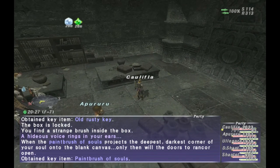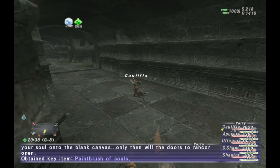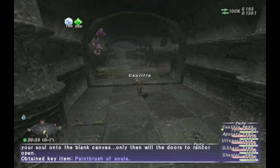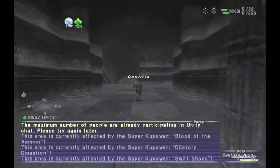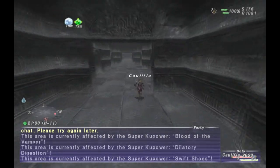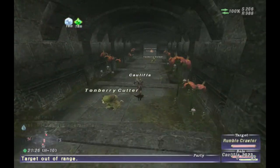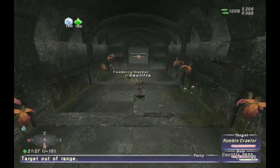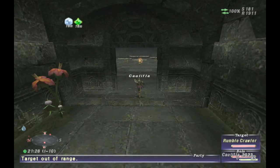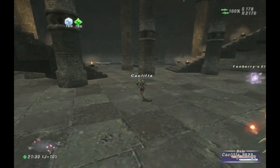Now that you have the paintbrush, go ahead and leave the room, start heading north back towards the survival guide, and zone out to the jungle. Once out in the jungle, just loop around so that you zone back into the temple. Once you're back inside, make your way south to about I-10, and there's likely going to be a temple guardian, a Dhalenem. Just go ahead and take him out, and once you do, that will open the door.